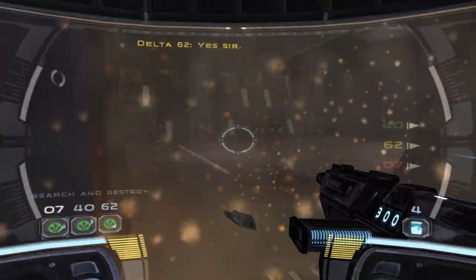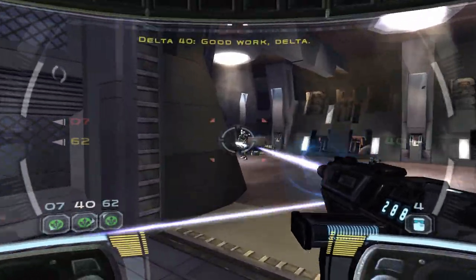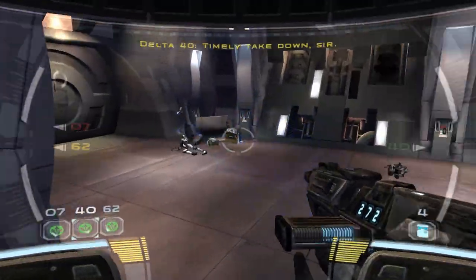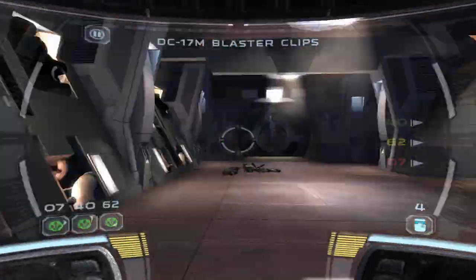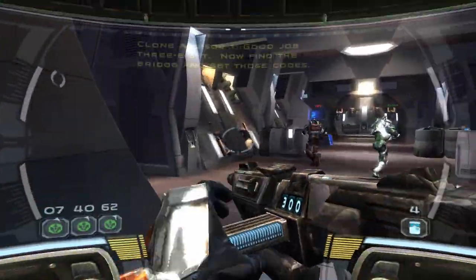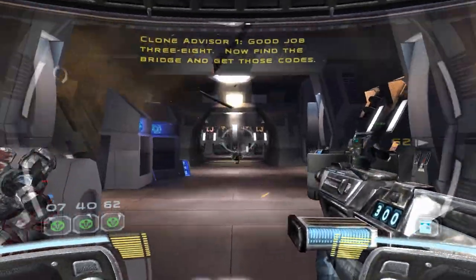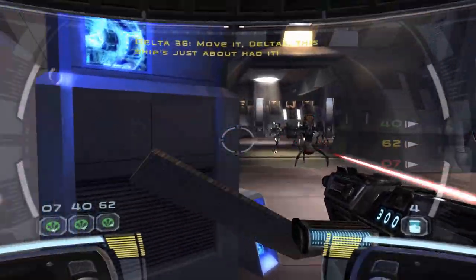Take offensive formation. Mechanical down, good work Delta. We get some more grenades. Delta Squad on sub-level triple zero one. Good job, 3-8 — now find the bridge and get those codes. Affirmative. Move it, Deltas. This ship has just about had it.